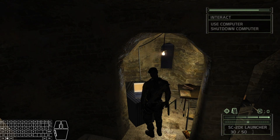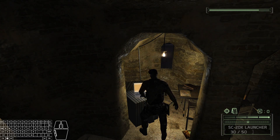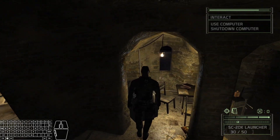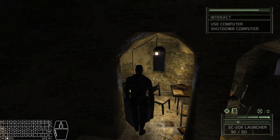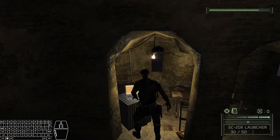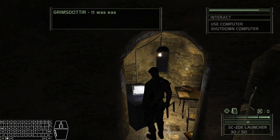For the most part — 99% of the time — you'll just have to open the computer prompt and exit like so. However, there's one thing I want to mention with computers, and that is the first strat I'll talk about: fast PC interaction. You may have noticed that when accessing a computer, there's a brief amount of time where you see the UI and you're spamming the crouch key but can't exit out of the computer screen.